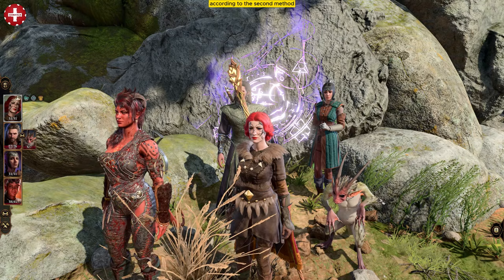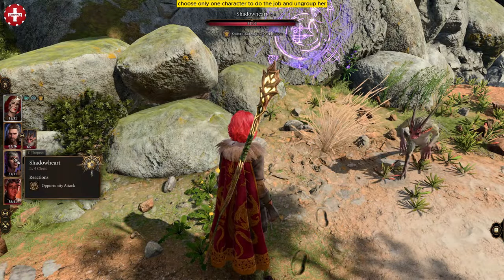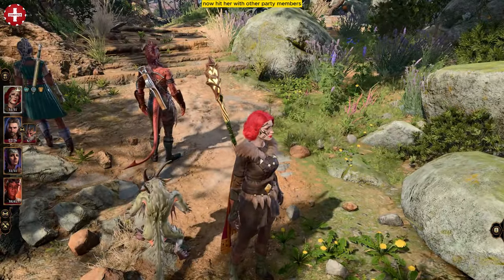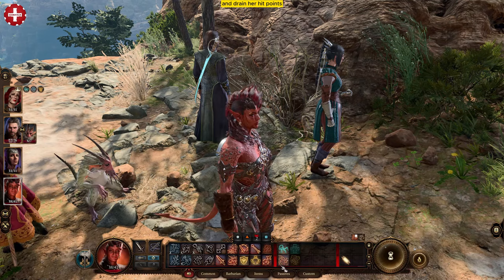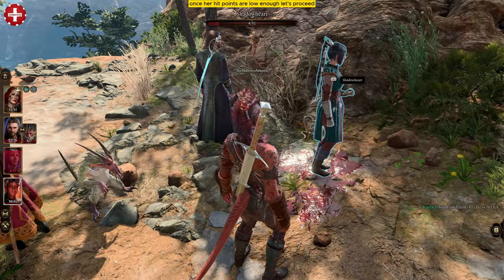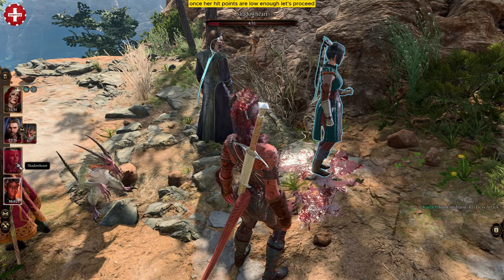According to the second method, first travel to the Emerald Grove waypoint. Choose only one character to do the job and ungroup her. Now hit her with other party members and drain her hit points. Once her hit points are low enough, let's proceed.